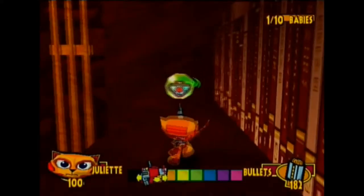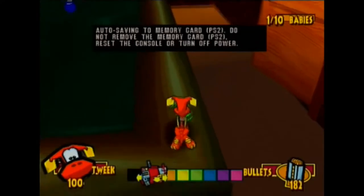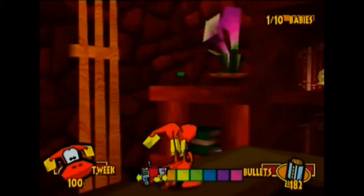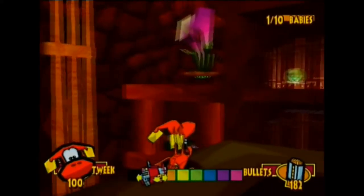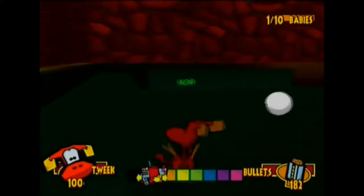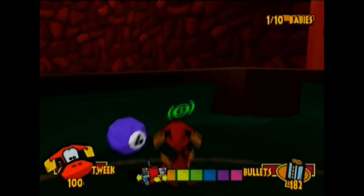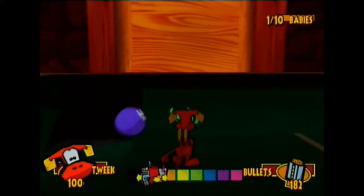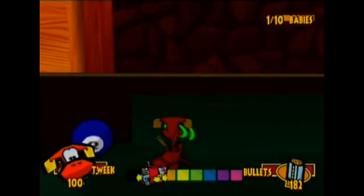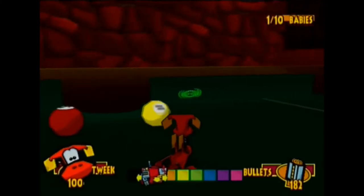Anyway, the second floor has health, but the third floor has your first baby of the game named Anita. So save Anita. Now that's out of the way, it's time to go to the pool table because there is a baby here. That little area over there we will deal with later in this level. These layers of that plant up there become important later on.